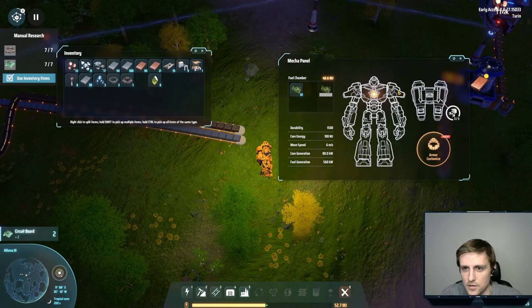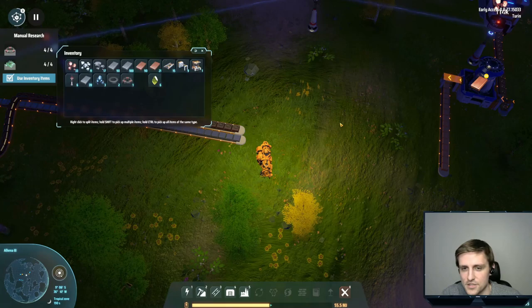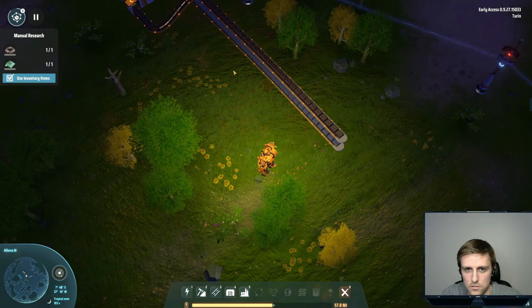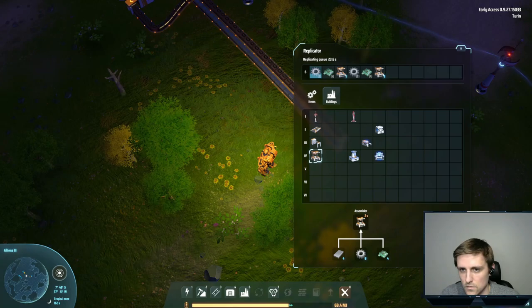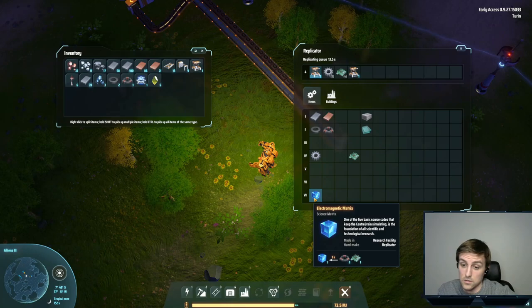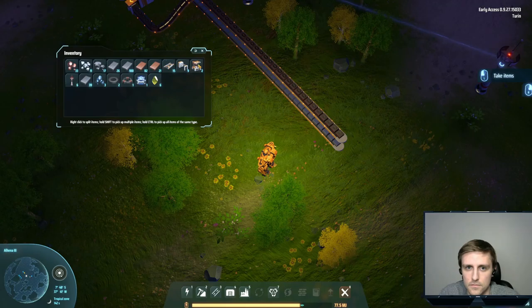That'll be our research. Let's come in here, throw this in, burn that up. So this is going to be for basic research. We need to finish this off. We've got a storage place — that's cool. We need an assembly machine. Let's make two or three of those. Depends on what we need. This isn't going to be pretty to start off.